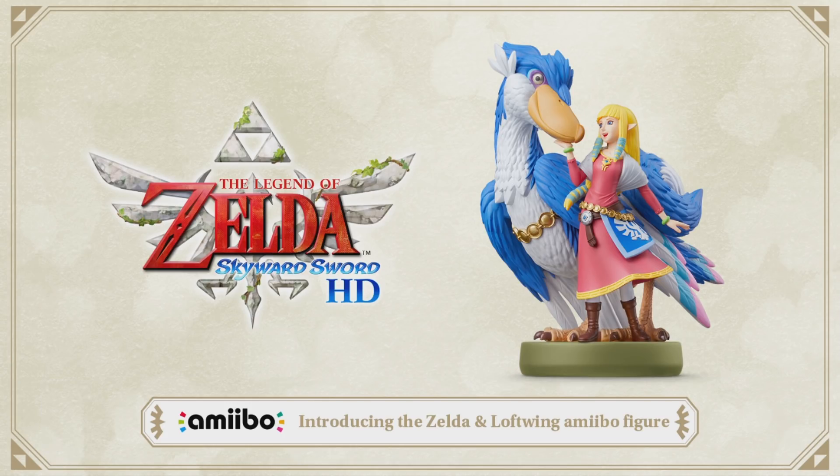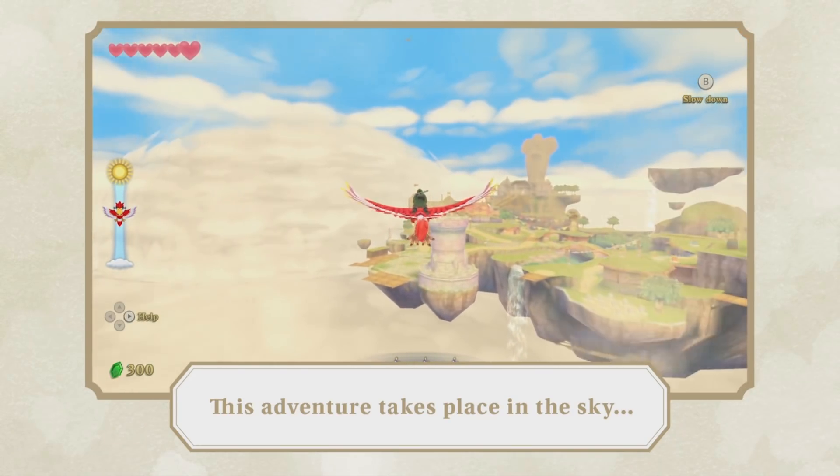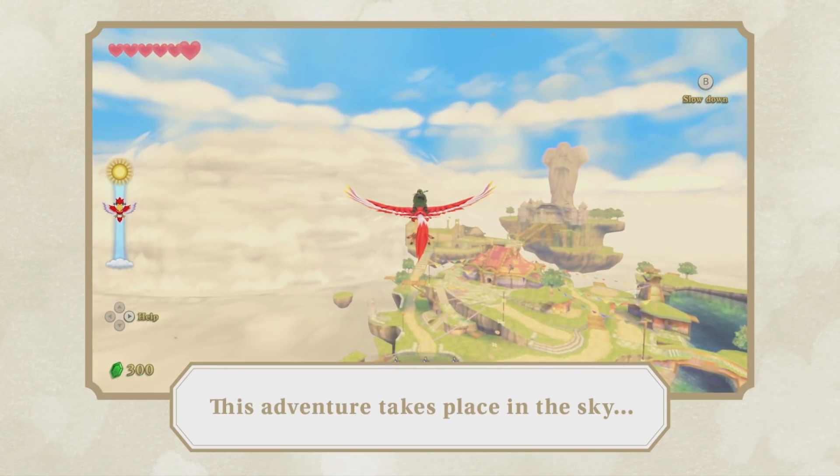So we get some footage of the Loftwing and Link flying here. It definitely looks like they're not using motion controls for this, given just how straight the Loftwing is flying. We still don't know exactly how the Loftwing controls in the non-motion control scheme, which is interesting, but we'll find that out eventually — just not in this trailer footage.